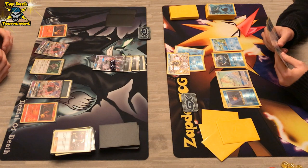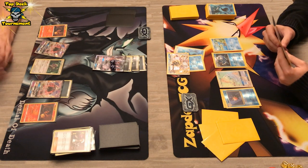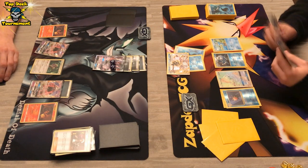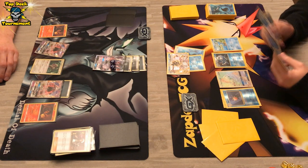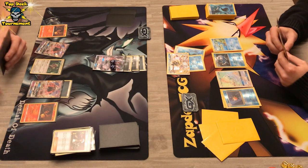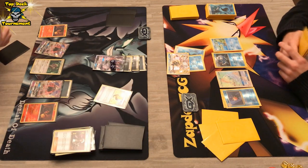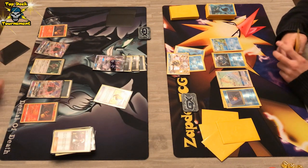Oranguru is useless as well. He just slaps down another Salandit so he doesn't draw into it with another N that might come down. 130 damage is the only thing he can do in a situation like this — he's in a scary position where he does not have backup once DarkraiGX hits the discard. With a potential KO with Shadow Stitching coming, I don't think DarkraiGX has the means to get back. Max Elixir hits nothing.